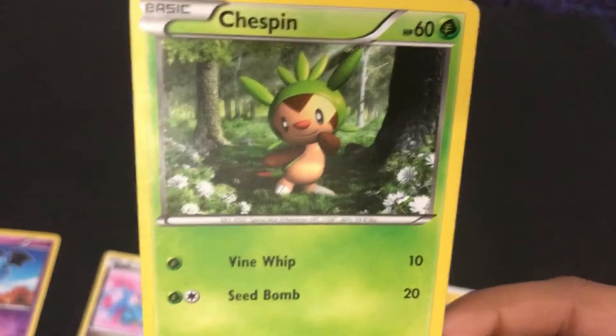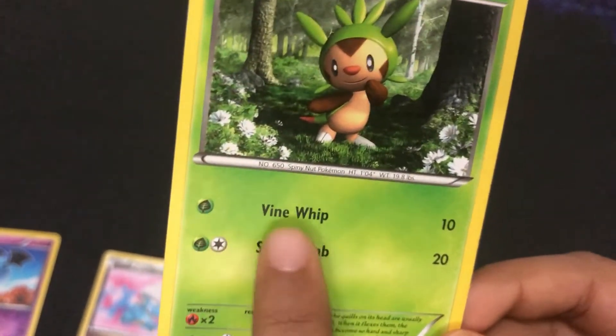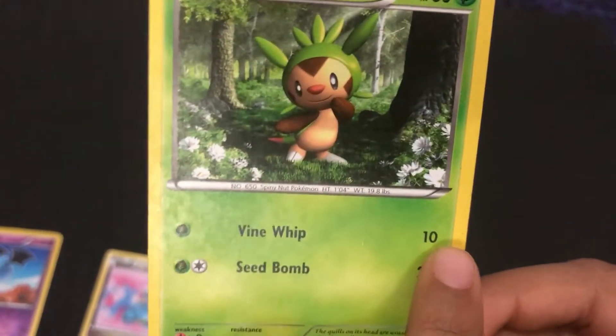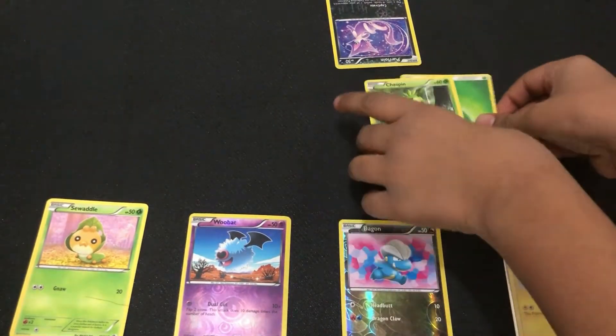Let's look at some energy cards — this is Lightning energy, Fire energy, and Leaf energy. Chespin needs a Leaf energy for his Vine Whip, which does 10 damage. You can use one energy per turn on any of your Pokemon. I'm going to put this Leaf energy on Chespin.